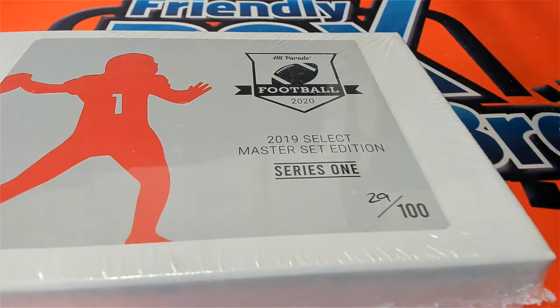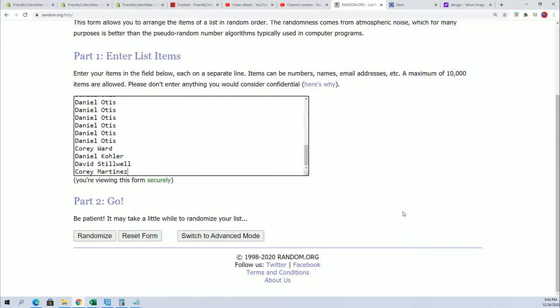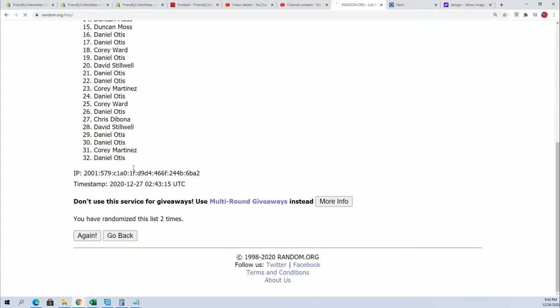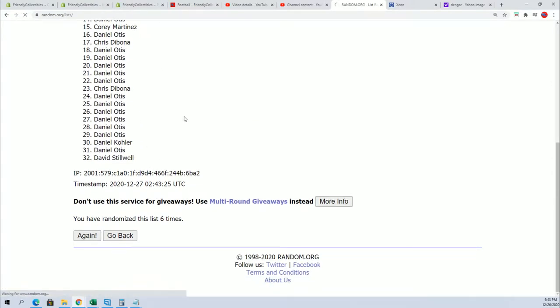Hope you had something big - Hit Parade 2019 Select Master Set Edition. We're gonna random each list seven times and then stack the lists up side by side. I have to check on that one. We'll find out, man. I'll take a look at it right after the box break. We'll take a look right at that super jumbo. Here we go, lucky number seven - the first list is finished.